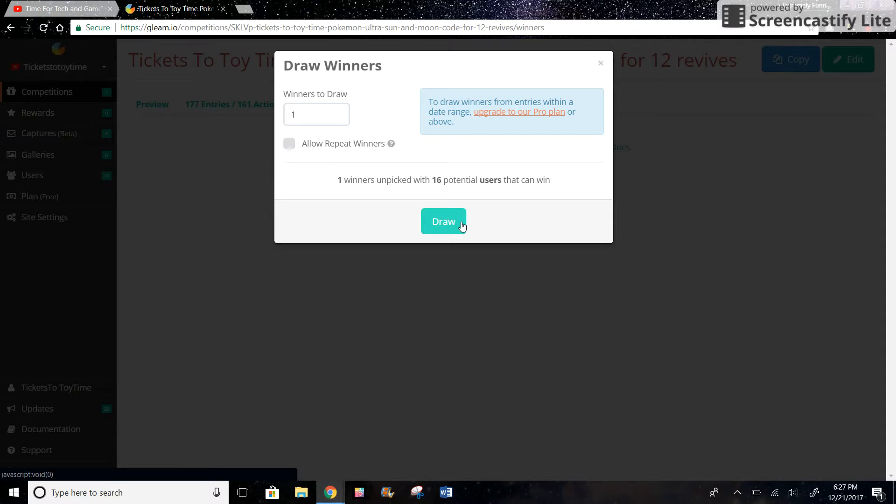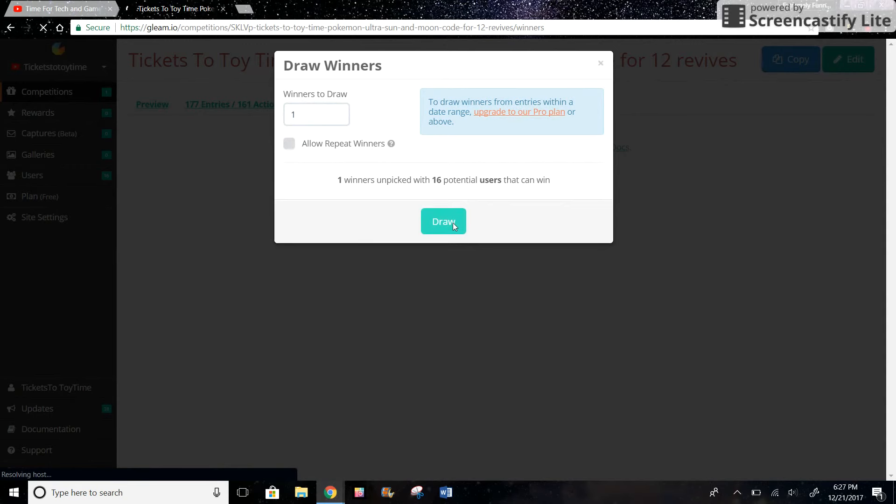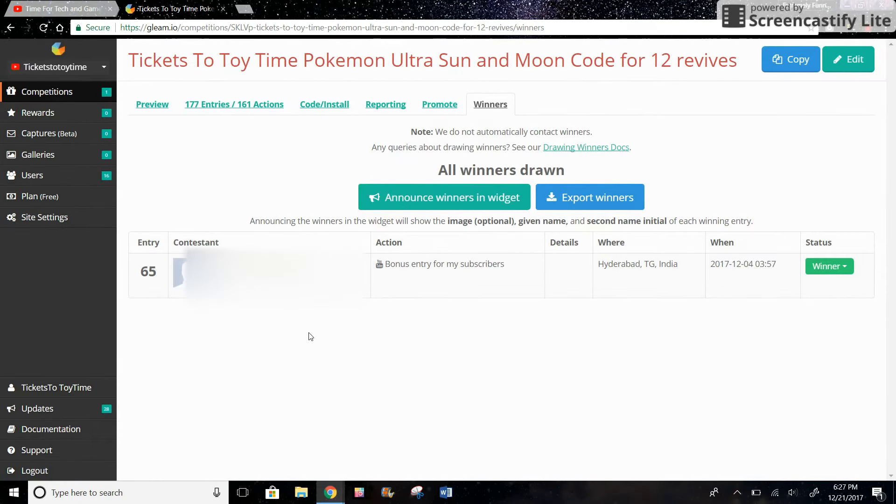So this is the winner. I'll probably have to blur this out before I upload it. I'm going to close this and email the winner. What you will see is just that someone won. I don't know if the winner wants me to reveal their name, but you can see their location — the winner is somewhere in India. That's good because I am doing an international giveaway since it's just a code, so I just send it over YouTube messages or email. If I was giving away a physical item, I wouldn't be able to do international giveaways at this moment.